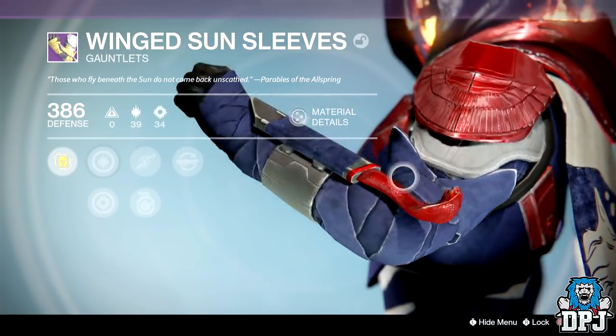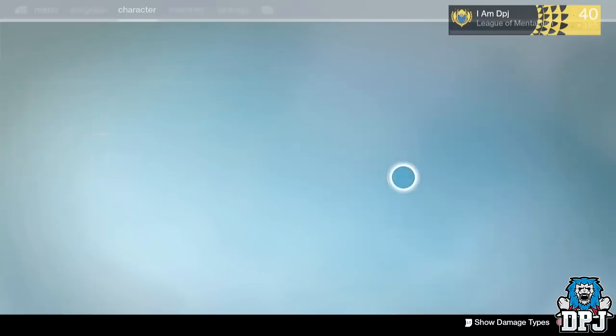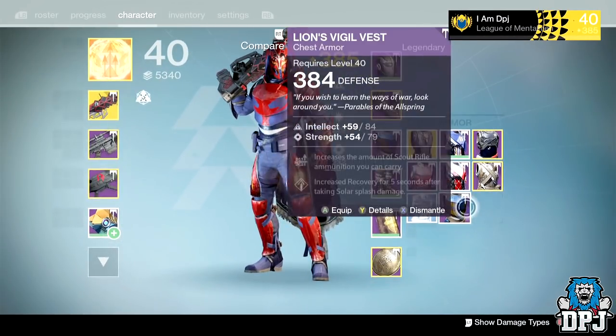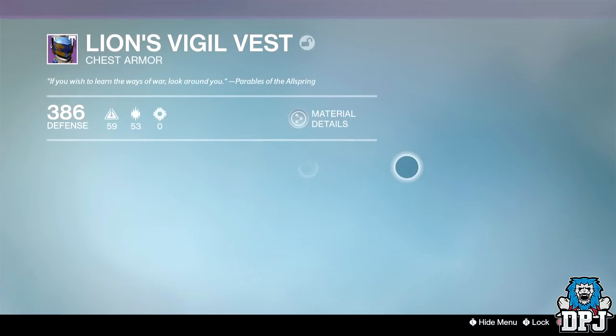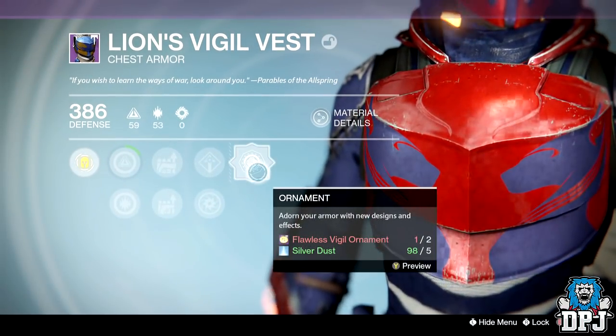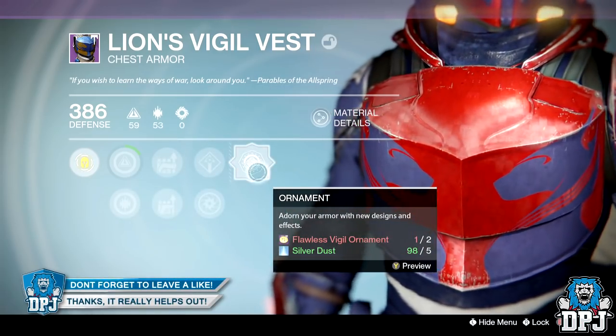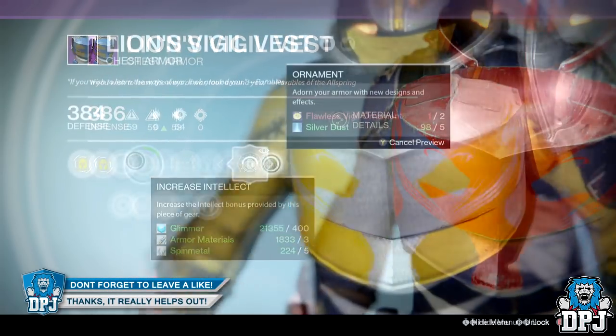As good as they look, they will be used for infusion. Next up I got the Lion's Visual Vest, dropping at 386 defense — actually the highest chest piece I currently have, so can't really complain. These look amazing with that ornament applied, as you guys will see on screen.